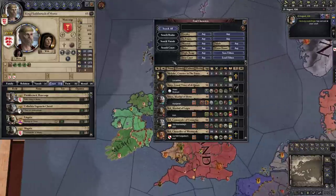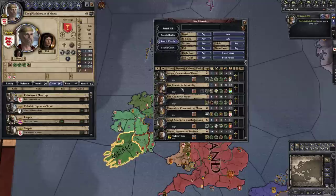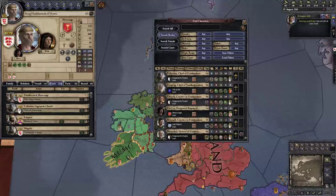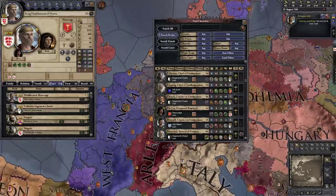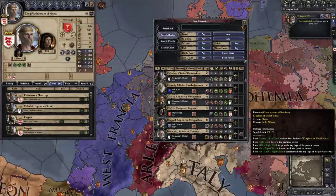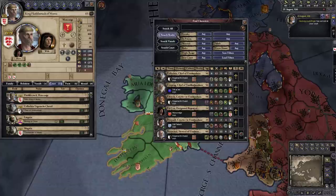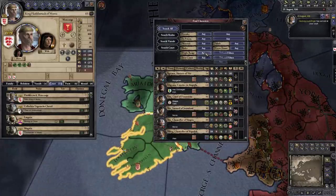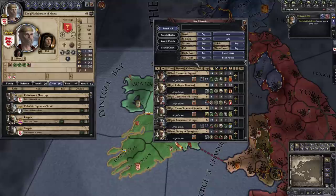You can also filter: 'court' shows only people within my court; 'vassals' searches my vassals and their court; 'realm' is everything within our realm of Mumu. If you're a duke in a kingdom, 'search vassals' gives the counts below you, 'search realm' goes up to the king and everyone below him. In our case, as the independent king, vassal and realm are the same. 'All' is everyone in the world, but you can still filter by diplomatic range.